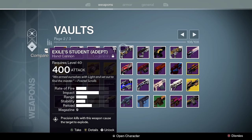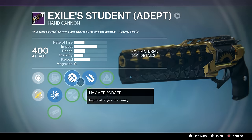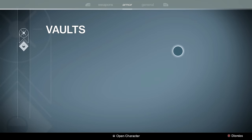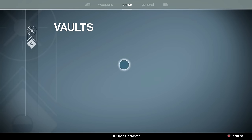Exile Students — another Trials weapon. Very solid, very fun to use, but more effective than an IS Luna or a Palindrome? Absolutely not.